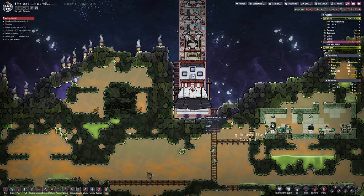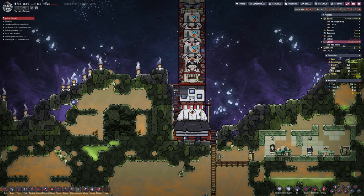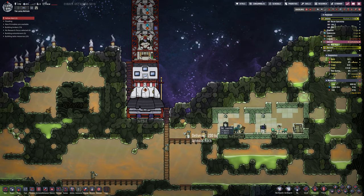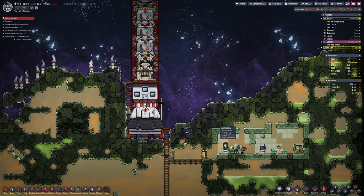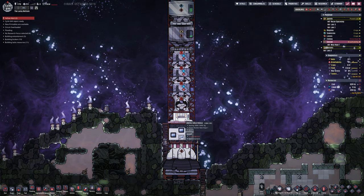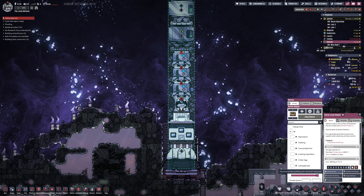Still no major progress made in terms of building, but they have now seemingly finished the structures, the ladders and the paths dug out in order to be able to get to the different puddles of liquid chlorine. Still needing to build the power generator, the pumps, and all the piping — so there's still quite a lot to do.